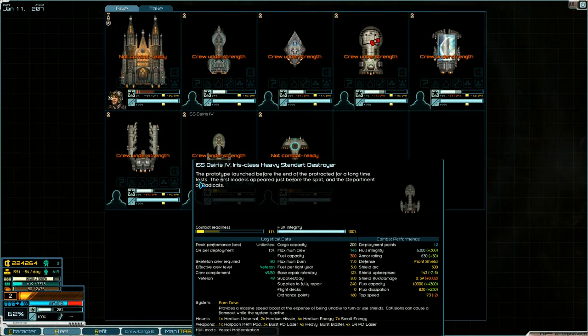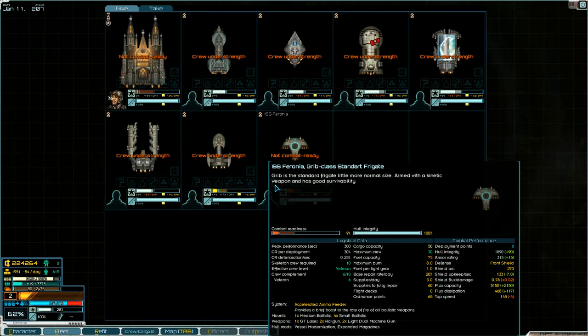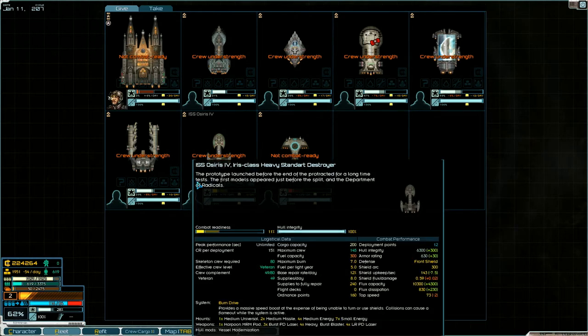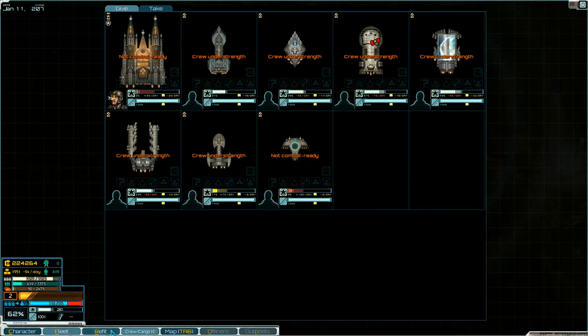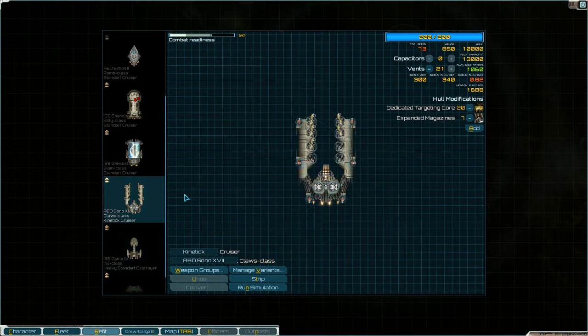The destroyer takes eight supplies a day, which I think is pretty high for a destroyer. The frigate takes three supplies a day. A common thing I'm seeing in this faction is that they have a lot of weapon slots — a lot — and they seem to be able to use them all at the same time. Let's go back to refit and on to the next ship.